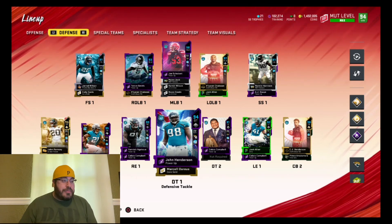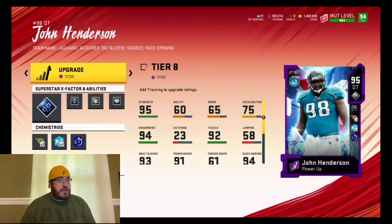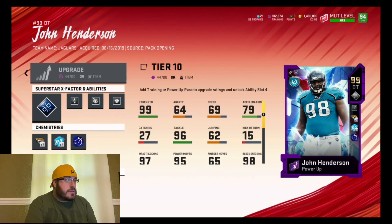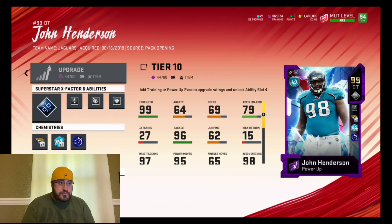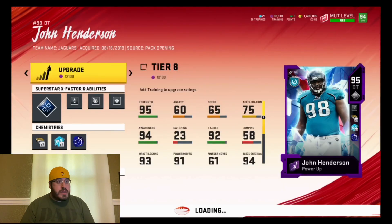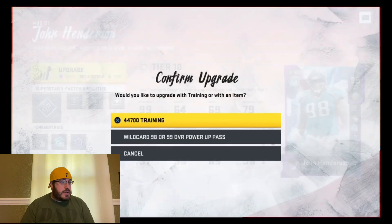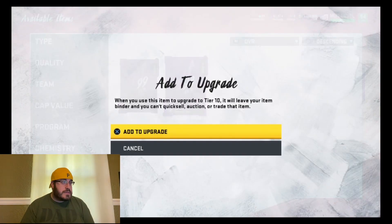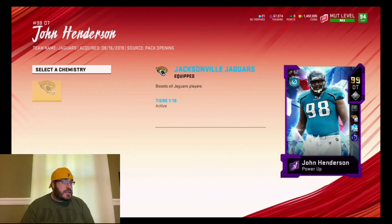So what we're gonna do is upgrade John Henderson. Right now he's a 94 on our team, but it's gonna take a buttload of training. So I'm just gonna use the power-up pass on him to upgrade him up to a 99. We're not gonna use the 44,000 training — I'm gonna use a 98 or 99 power-up pass. We got that, and we got Unstoppable Force. He also gets Jags chems times three.